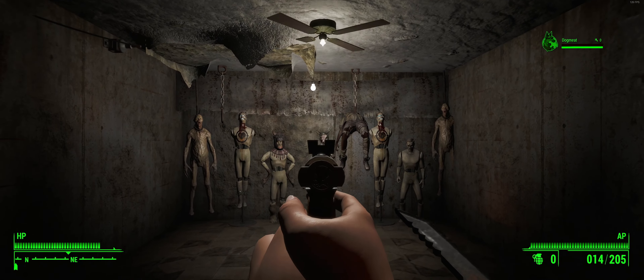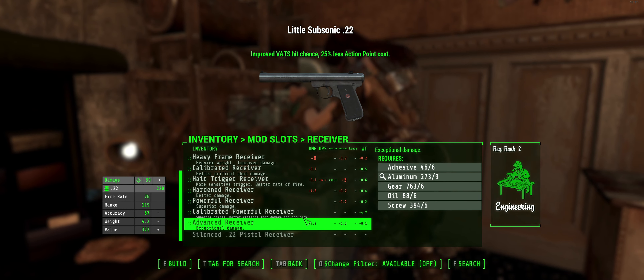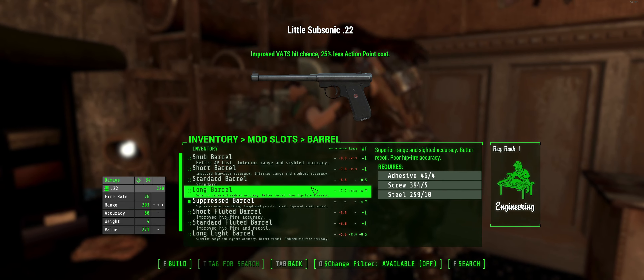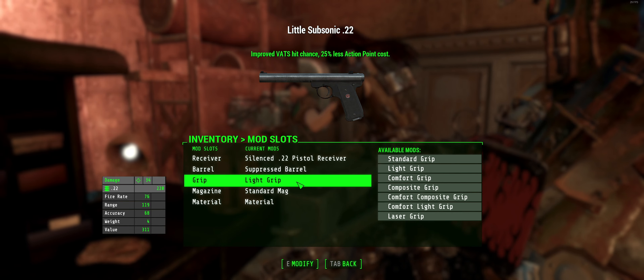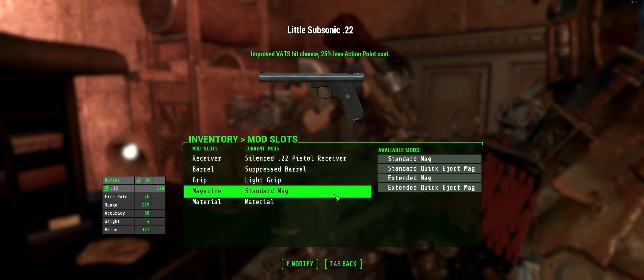First off, we have the classic .22 pistol from Fallout New Vegas. This is my favorite out of them all because it's the Fallout New Vegas one, obviously, but it comes with a bunch of attachments, and I'm pretty sure there's one new animation for it, and then the rest is vanilla. Out of all the new guns that got added, this one has the most attachments, I would say.